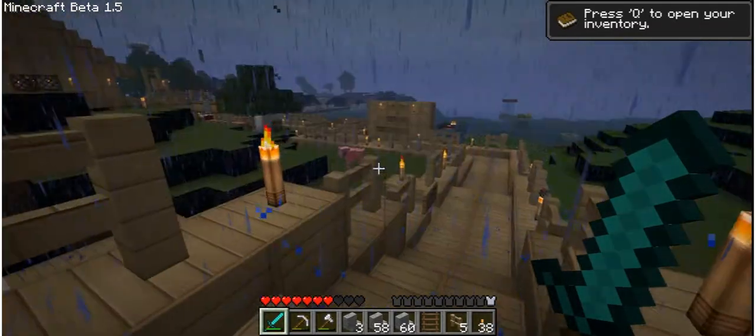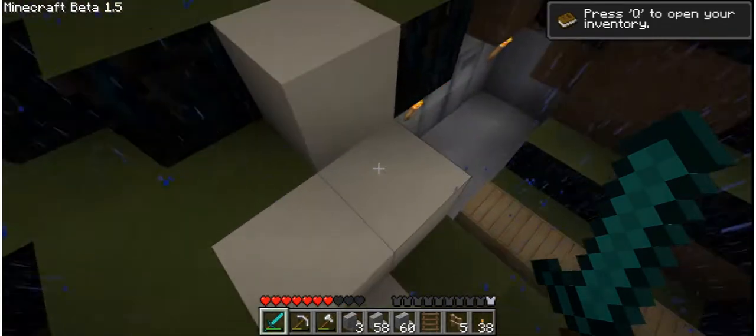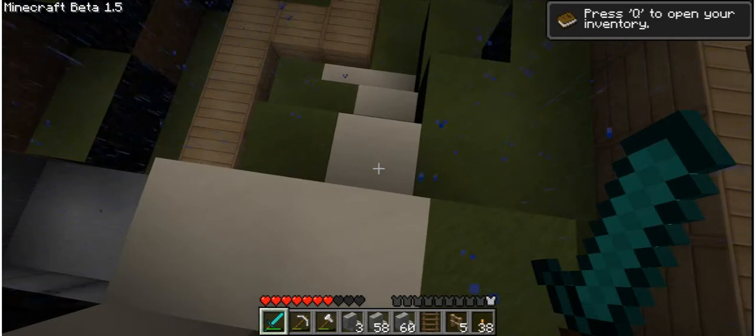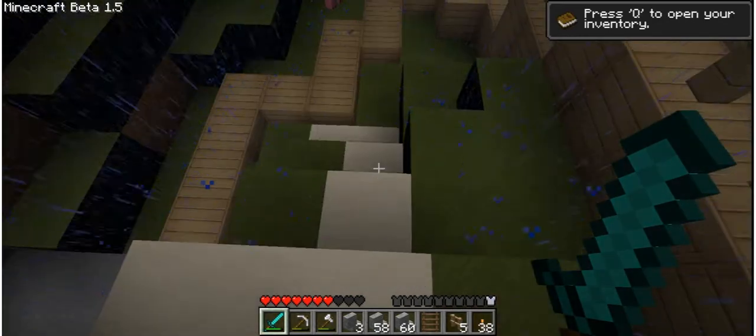Obviously, you've figured out already that this is rain. Beta 1.5 has now added weather, and it rains every now and again, and it actually can be quite hard to catch.